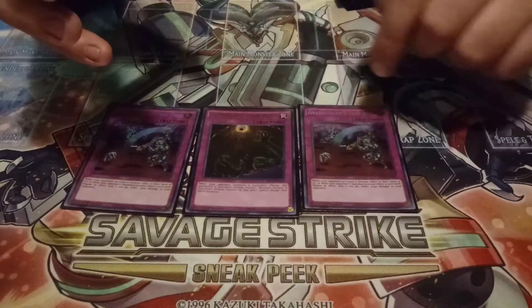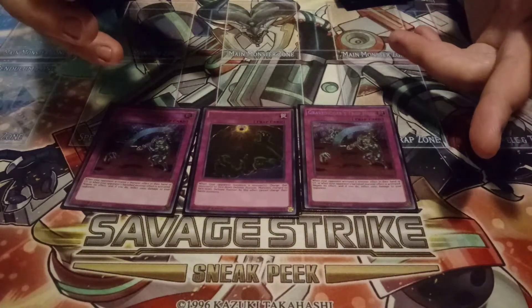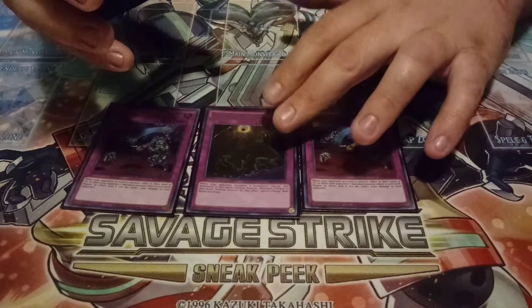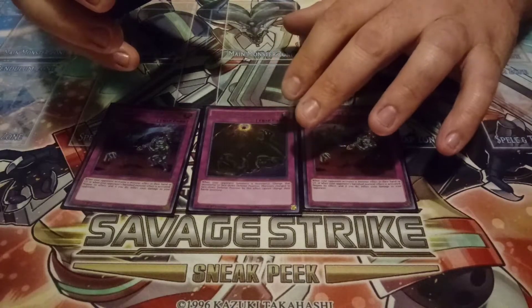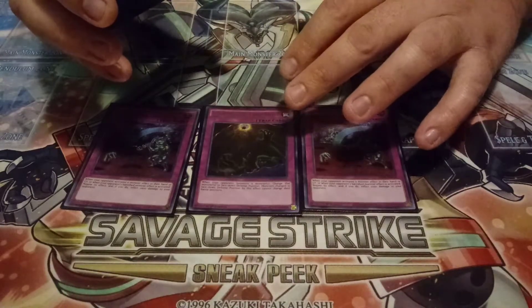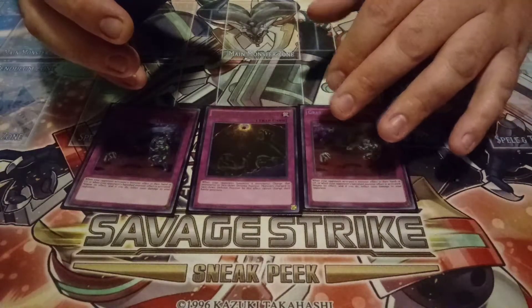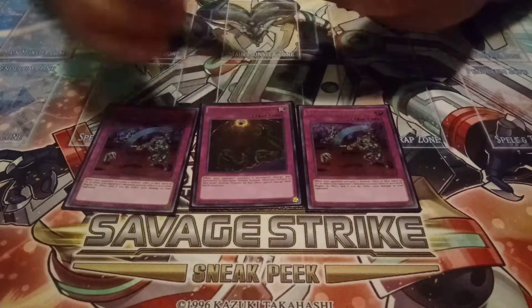I'm playing one copy of Floodgate. I honestly think you could play two if you really want to — I was flopping around from two to three for the longest time. I pretty much would play two and side my third copy. But because of the new Link 2 and the new extender Vesculo, they can help keep it on the field. So I think one is honestly fine for now.